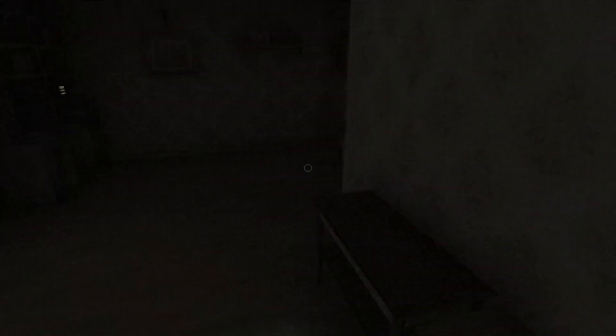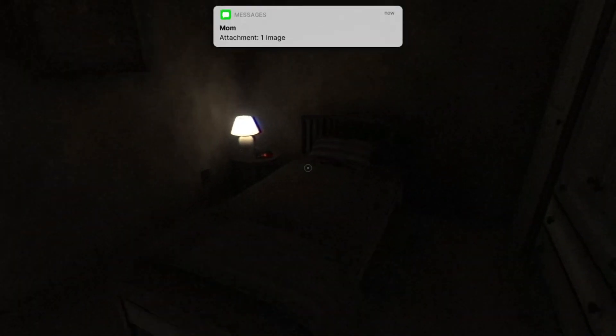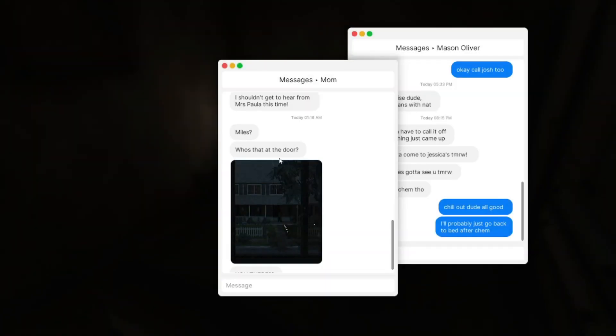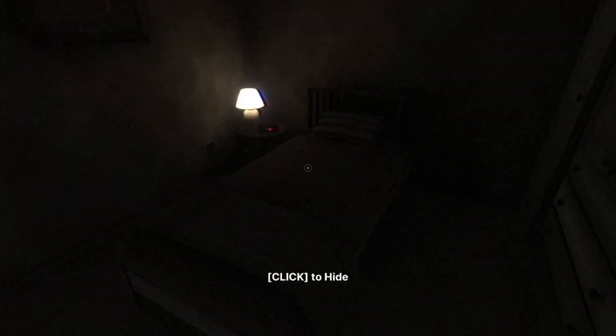Light — nope, cannot turn on lights. Close that and go right back to bed. An image attachment comes in: 'Miles, who's at the door?' That was sent at 1:18 — that's now. A prompt appears: 'Click to hide.' Yeah, let's do that. Thank you very much. Nope. I hate everything about this. Hate it all in fact.